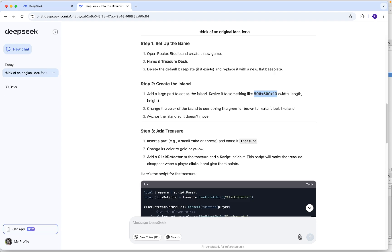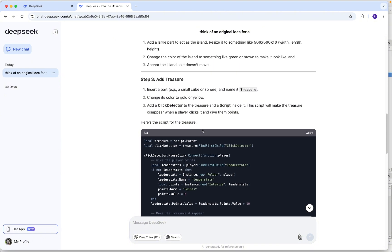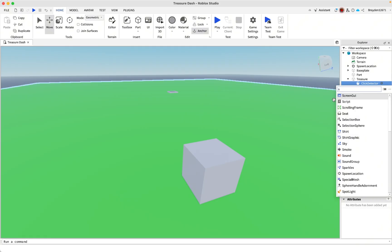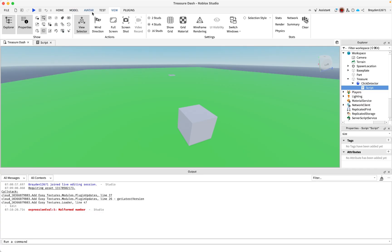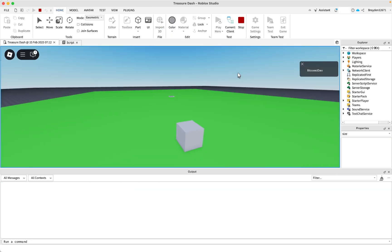I'm going to make it green — that's done. Now I can anchor the island so it doesn't move. Step three says to insert a part and name it 'Treasure', so let's do that. Then it's just add a click detector and a script inside it. I'm not sure if the script goes inside the click detector or the part, so I'll put it in the click detector first. There's an error — I think it's because I put the script in the wrong place, so I'll move it.